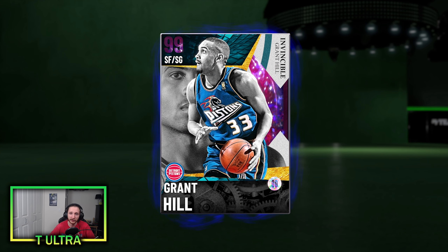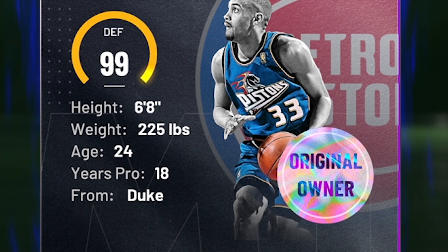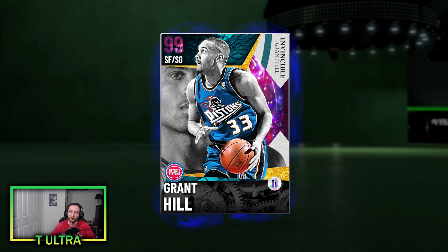On defense he's got really good size, so as a small forward slash shooting guard he should be fine there. He's 6'8", 225 and apparently he started playing when he was 6 years old — fun fact. I really have no complaints about this card. He's got pretty much every badge in the game, his attributes are all 99 or 98. You can tell we are in the end game when 2K is giving out cards like this for free. I would definitely say he is worth the Triple Threat Online grind — as long as you're not spending like 10, 20, 30 hours grinding for him it's definitely worth it. Comment down below if you were able to cop this card. Thank you so much for watching, make sure to drop a like, subscribe for more NBA 2K21 My Team content, and I'll see you guys later — peace out.